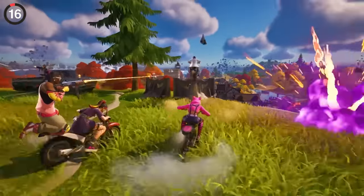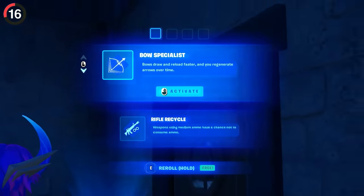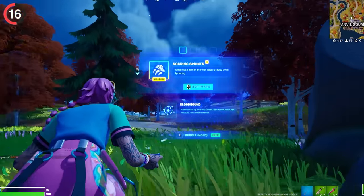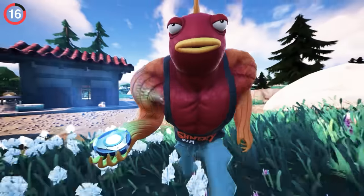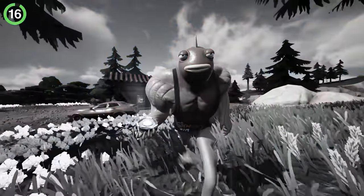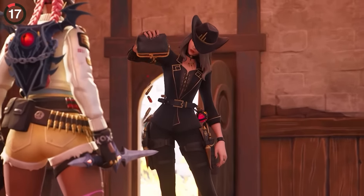Did you know one of Chapter 4's biggest features is also nowhere to be found? In previous seasons, with every storm phase, you would get to choose a reality augment — basically a perk that could completely turn your match around. A lot of people were excited to use these on the OG map, seeing how it would affect gameplay, only for Epic to straight up delete it. Hopefully they return in Chapter 5.